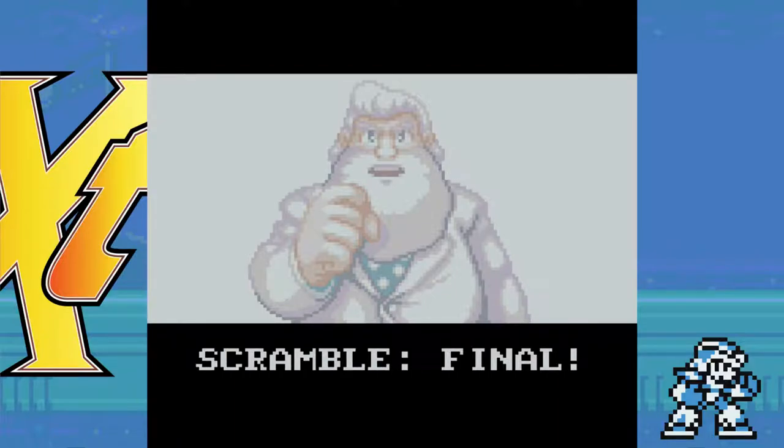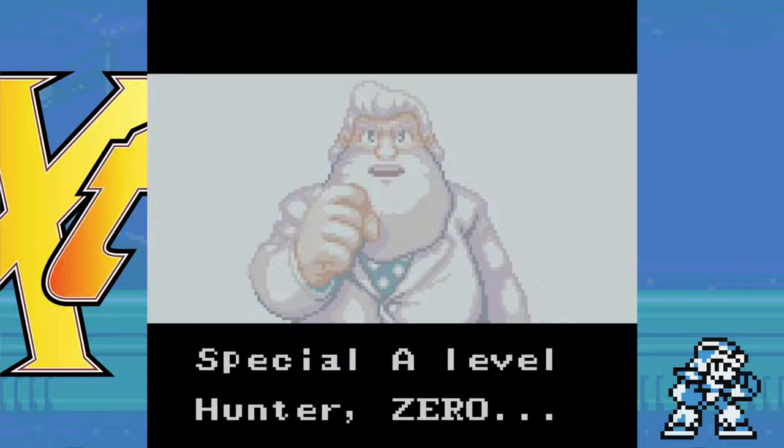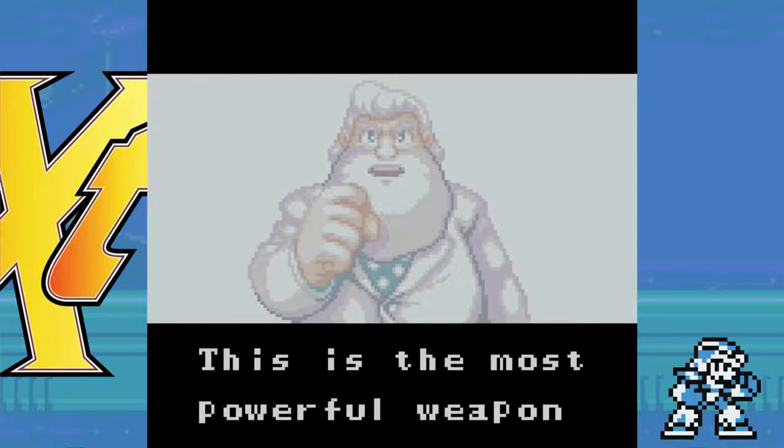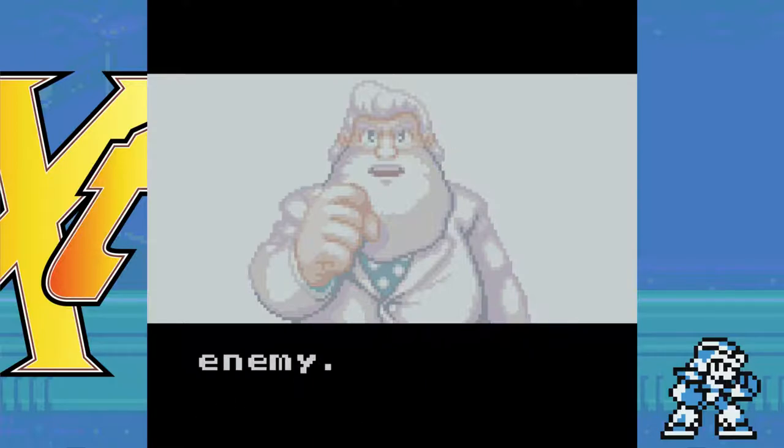We got final. Yay! Got everything — 100%. Well, not until I get this. Special A-level Hunter. Zero. And Bosom Buddy — best soldier friend. Chum. Bosom Soldier Chum. Buddy. Friend. Pen Pal.